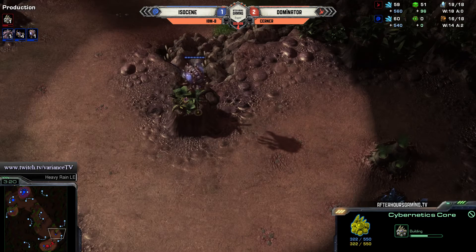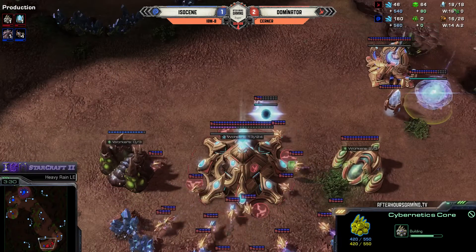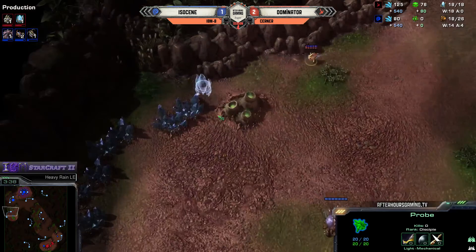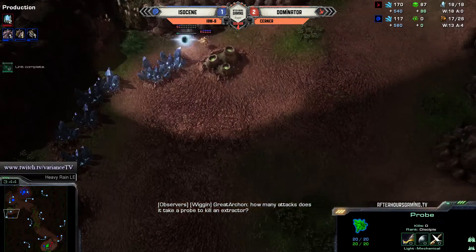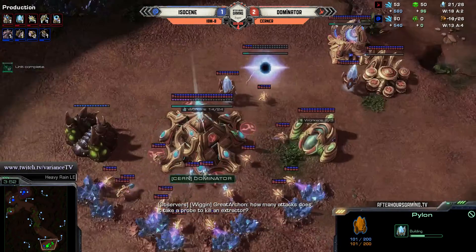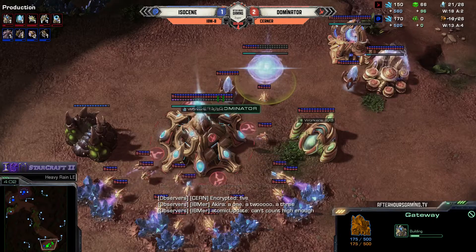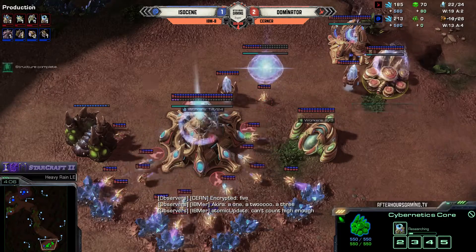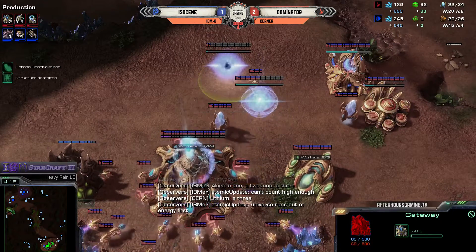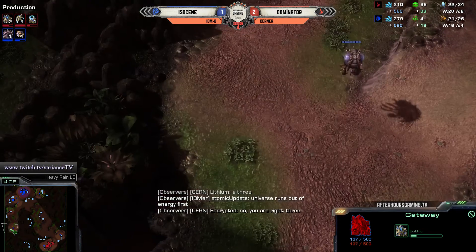The probe is kind of wasting his time attacking the Extractor. He is supply blocked. Maybe he is bronze, although this can mess you up pretty bad - an early annoying thing like a proxy Extractor. Well, the Extractor... he doesn't see it. The Overlord goes over here in the west and misses the proxy pylon. Smelling like a 4-gate so far. He does have a 4-gate pylon - the Overlord just flew over it. Okay, there's the fourth gateway.